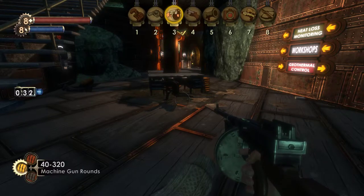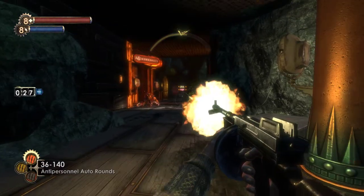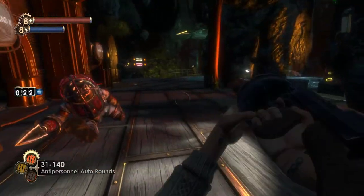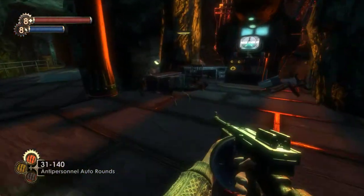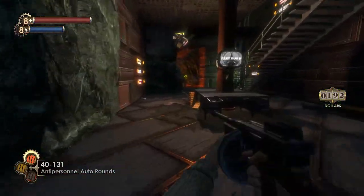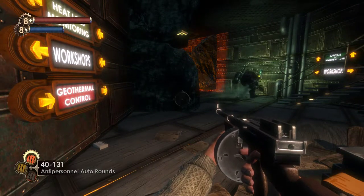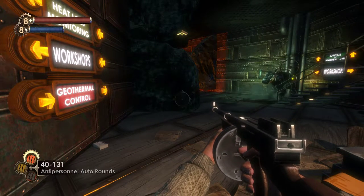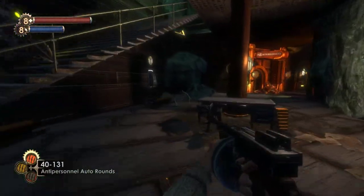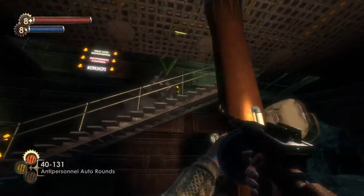One of the main complaints about BioShock Infinite is that it doesn't have as much variety as BioShock 1 or 2, which have all these different ammo types, different abilities, and planning opportunities — like you can plan for boss fights. In BioShock Infinite, boss fights are just thrown at you; you can't really prepare, it's just go, fight the thing, and hope for the best. If you're good enough you'll succeed, and if not, you'll die.